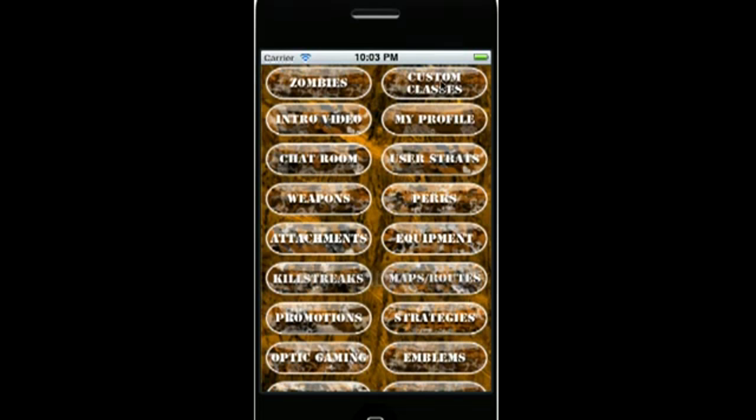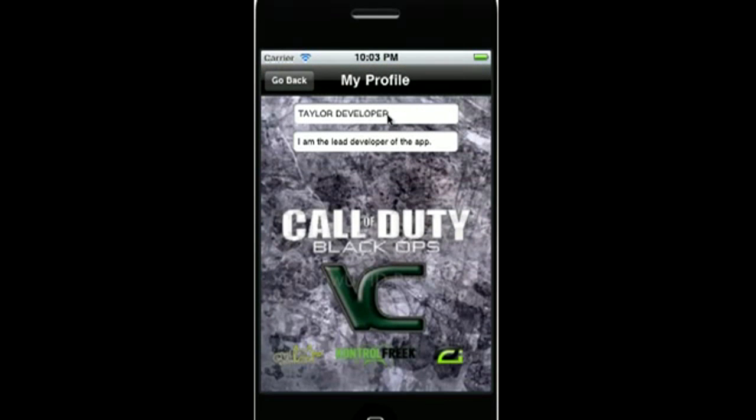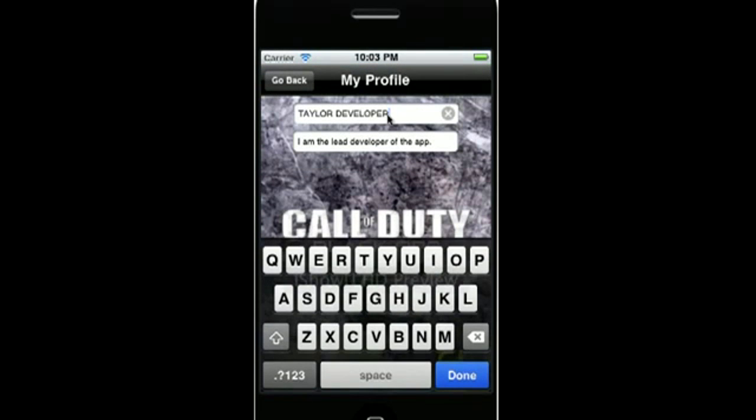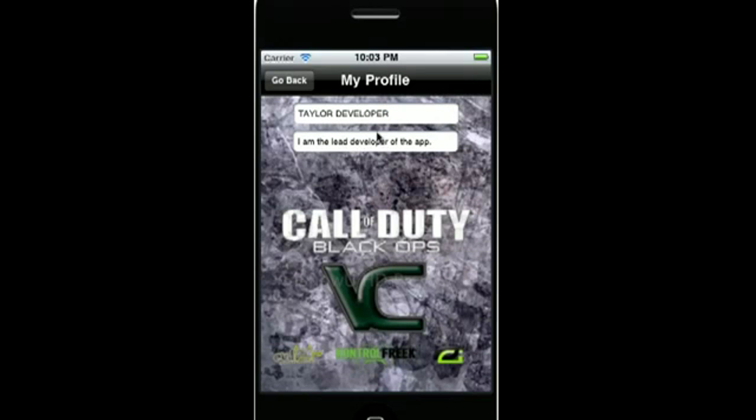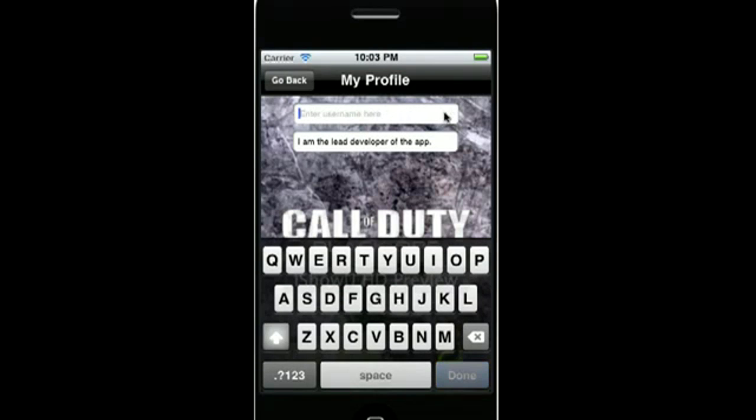We've got custom classes set up from Optic in here. The intro video that you're watching now is, of course, here. We've changed some things in the My Profile page for the chat room. All you've got to do now to update — it saves all your information. You can go in and clear out the whole thing or just make a change, and then you just hit Done to save it.